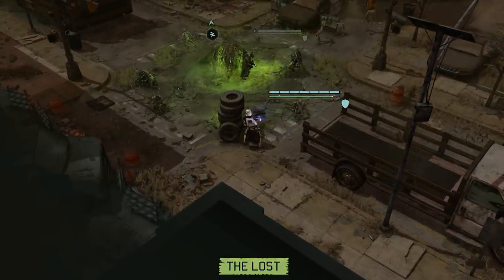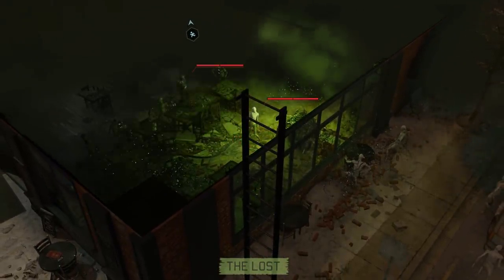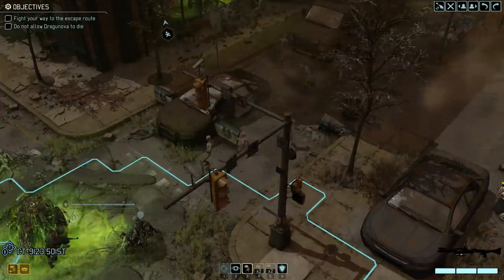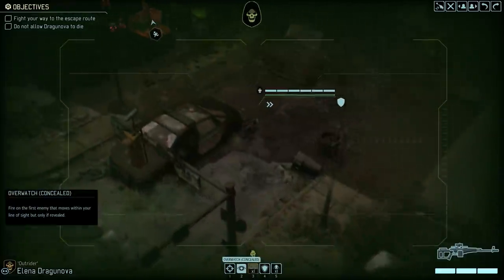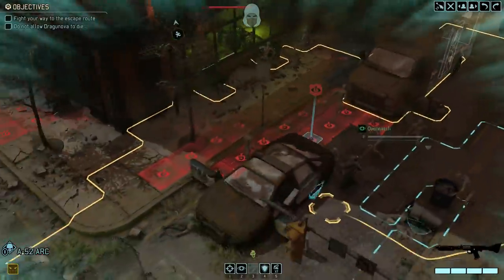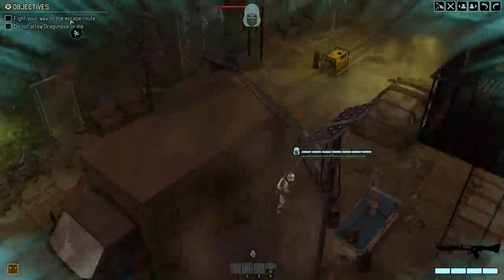Oh my God, what are those things? That looks like an Imperial Commander right there — but like a dead one. Freaky, bro. All right, we're gonna use our Reaper friend here on Overwatch, I think. Clocker, why don't you hop off to the right? Where are Excelsior and Niner right now? I'm a bit confused where they're at. Move that way.